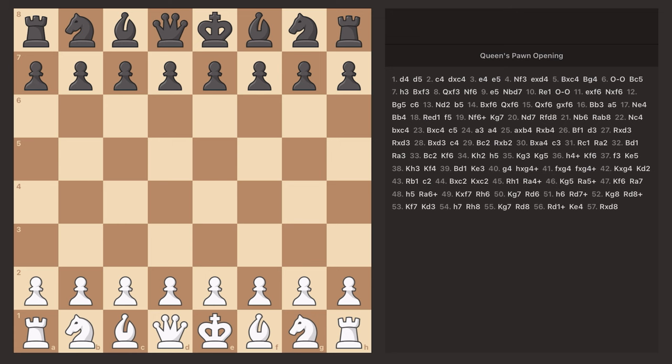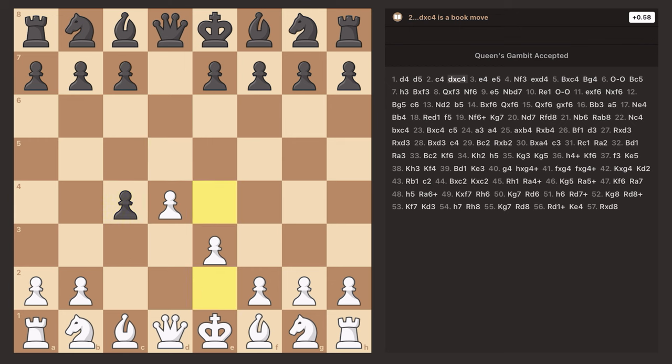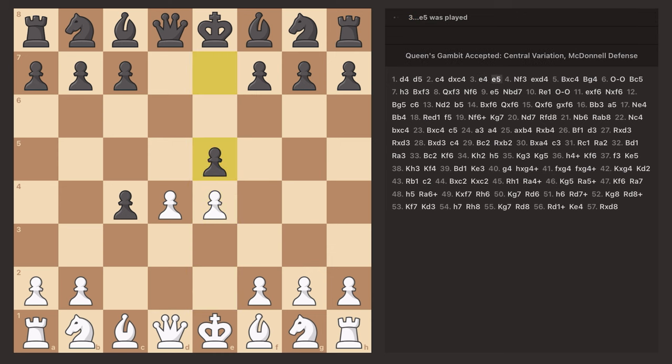The game starts with D4, D5, and C4 — the Queen's Gambit. In this game, they actually accepted the gambit, which I like playing much more than when they decline. I play E4 to take a big center and attack the pawn with my bishop. In this position, they don't actually defend their pawn — this is still a main line, but I honestly had never played it before, so I went straight off intuition and moved my knight up to F3 just to protect the pawn on D4.